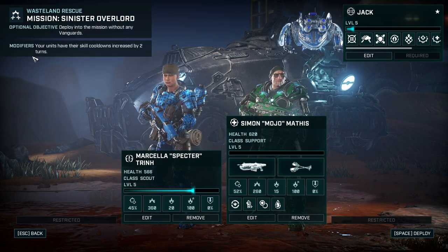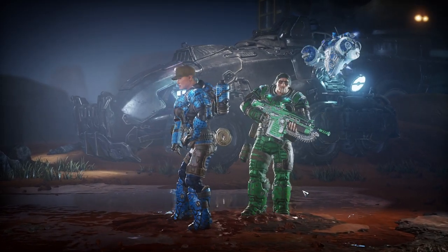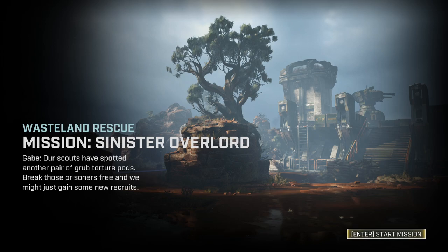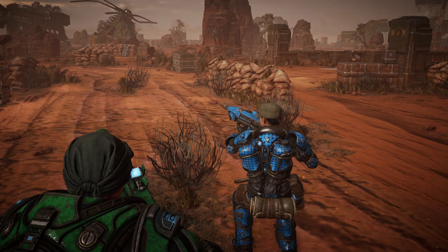We deploy into the mission without vanguards - yes, we got that, and I think we're fine. It seems that this is a rescue mission. Our scouts have spotted another pair of Grub torture pods. We need to break those prisoners free and we might just gain some new recruits. Yep, that's exactly it - torture pods.